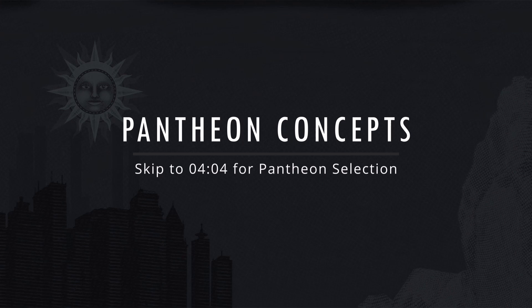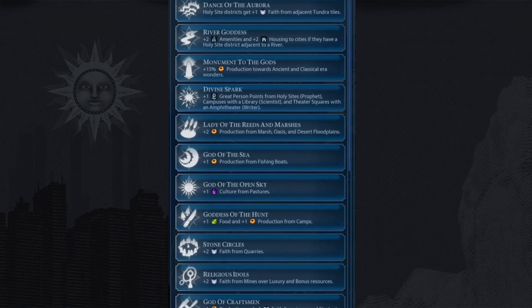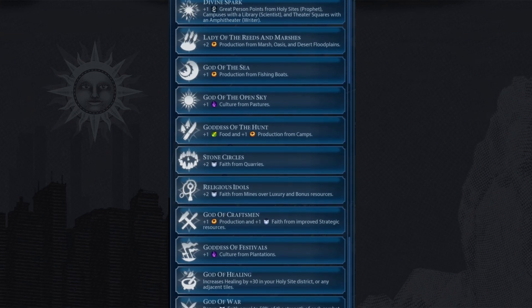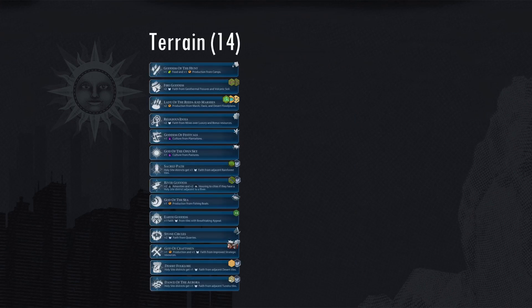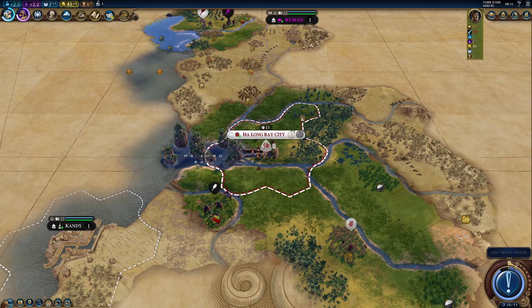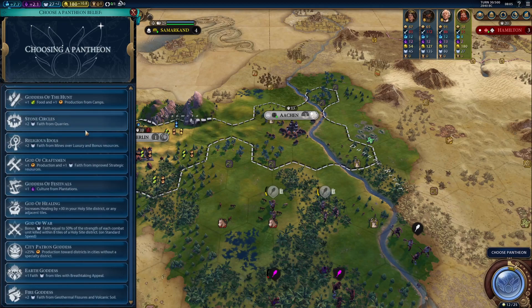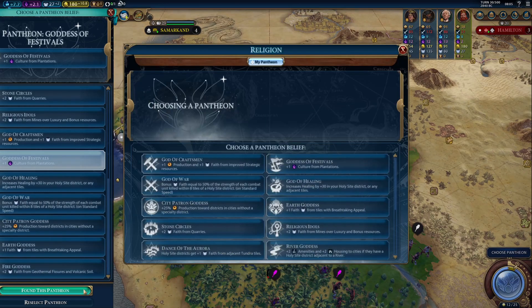What is a pantheon and how to get it fast? If you are an experienced player, skip to the pantheon selection section. A pantheon is an early religious belief that provides a bonus based on various factors, but most are map-related, like the terrain and resources. In Civilization VI: Gathering Storm, you need to earn 25 faith on standard speed to unlock a pantheon. A pantheon is founded automatically by each player as long as the faith requirement is met.